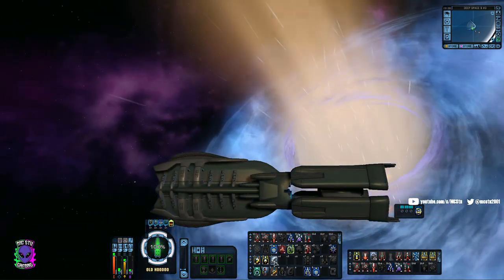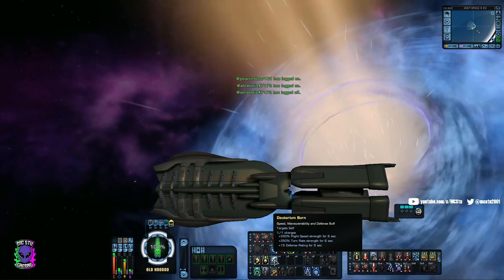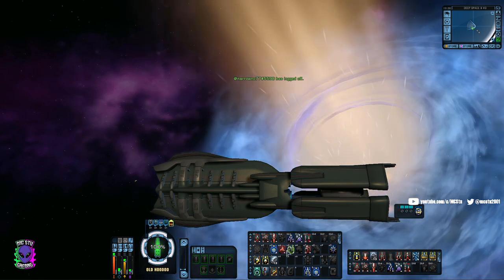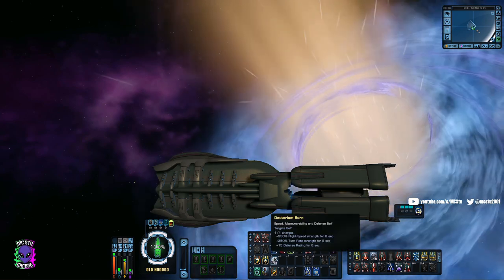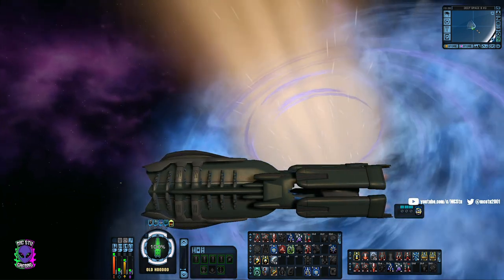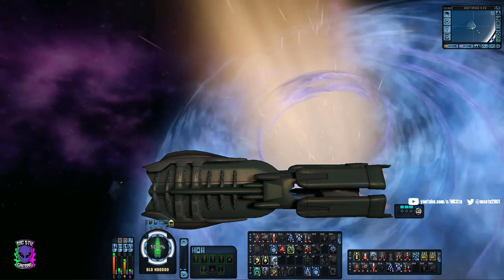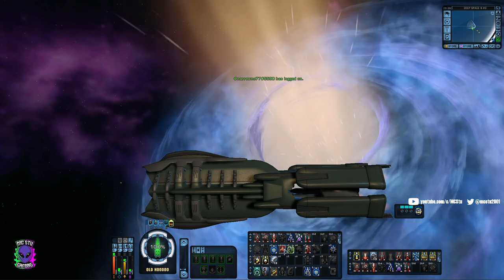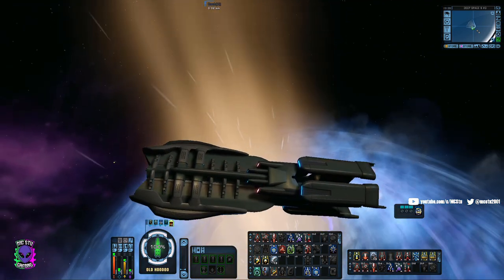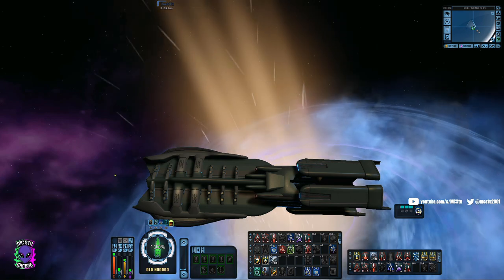The Deuterium Surplus comes from a little mission. You go to a specific planet — I'll pull it up when we get there — accept the mission, go into the system, fight off some Cardassians, and you get rewarded with three or four of these. That unlocks the ability to craft it going forward so you don't have to go back. They changed this about a year ago — you used to have to go there daily, which was a nightmare. Now you can just craft it in the crafting system.